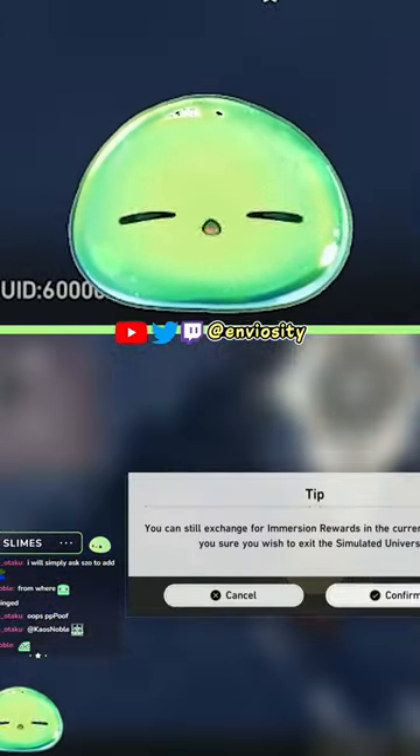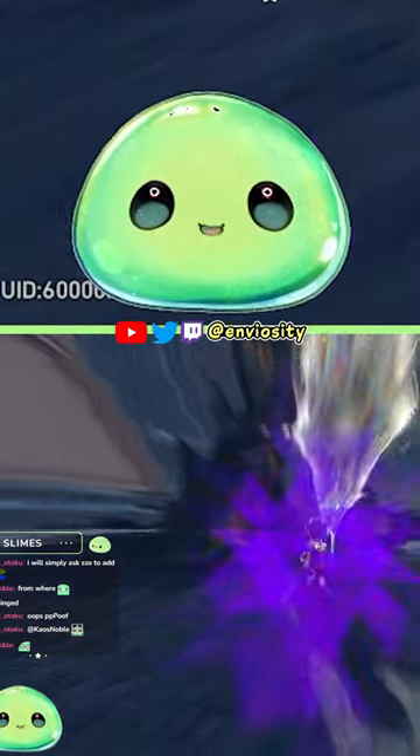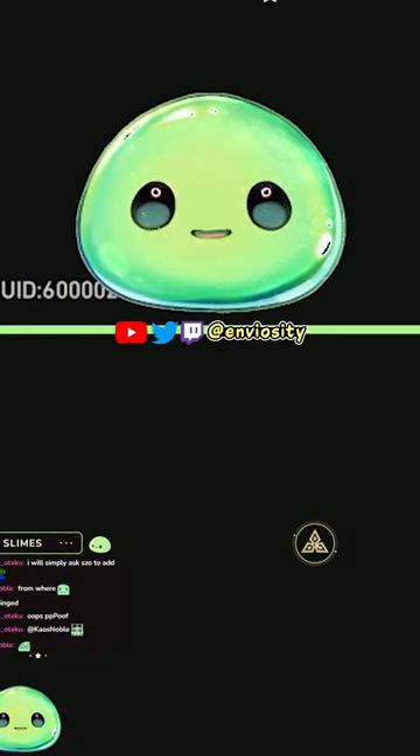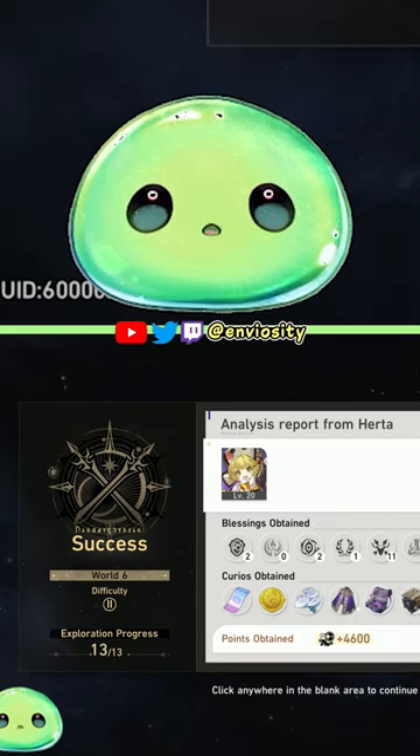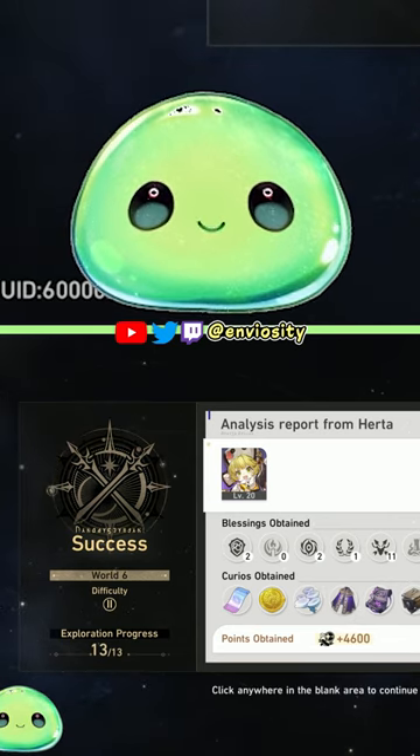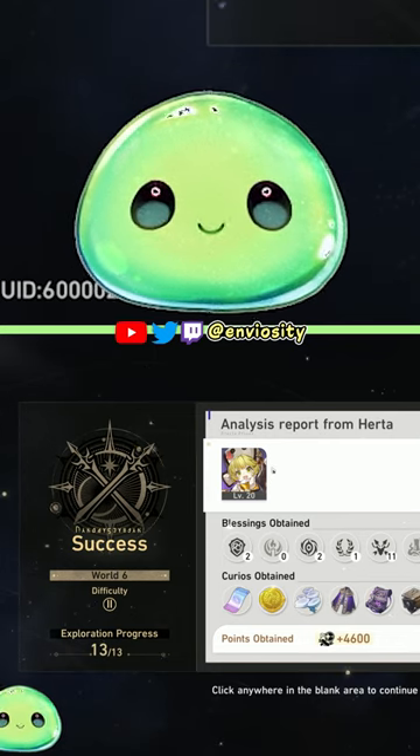And then we just simply leave the Simulated Universe. Now upon doing so, on the finishing screen, as you guys will be able to see, we've successfully cleared World 6 difficulty 2 with just a level 20 Hook solo.